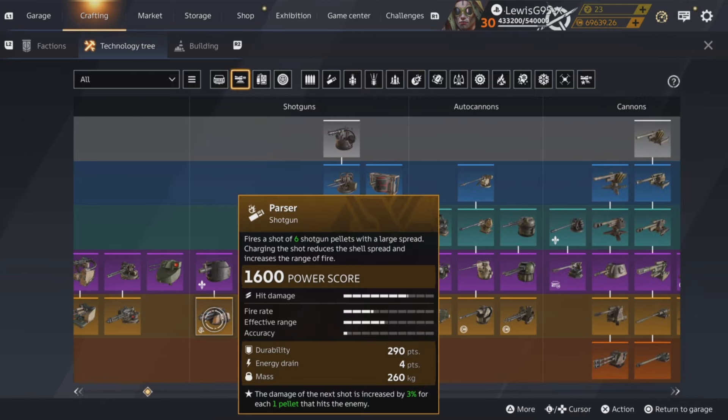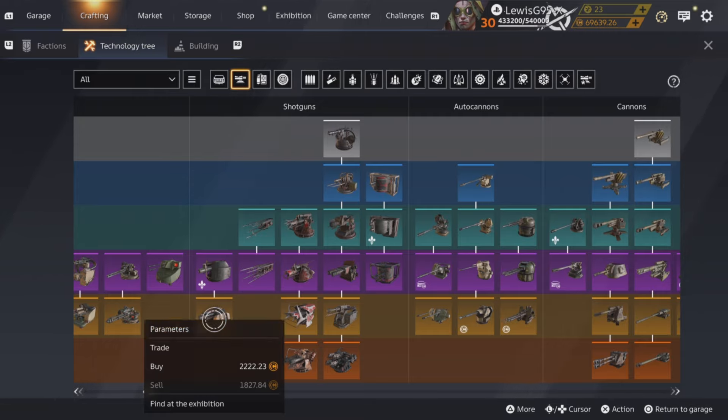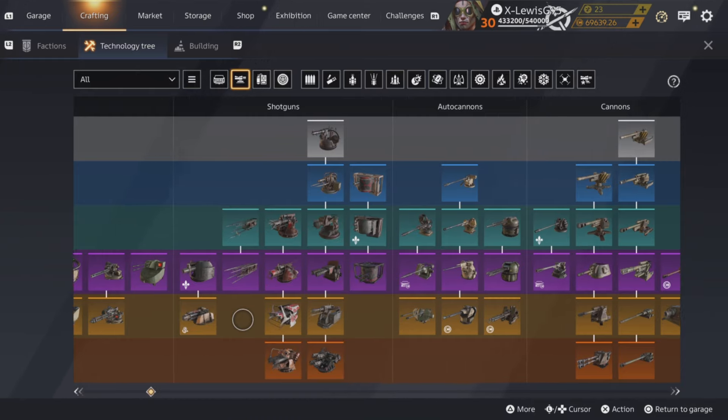Parses are crap on console. They're good on PC from what I'm told, because of the accuracy of the mouse, but on console they're just absolutely useless and they are probably dirt cheap. They were OP when they first came out and then they nerfed them into the absolute ground. Now they're useless, so just forget they exist as far as I'm concerned.